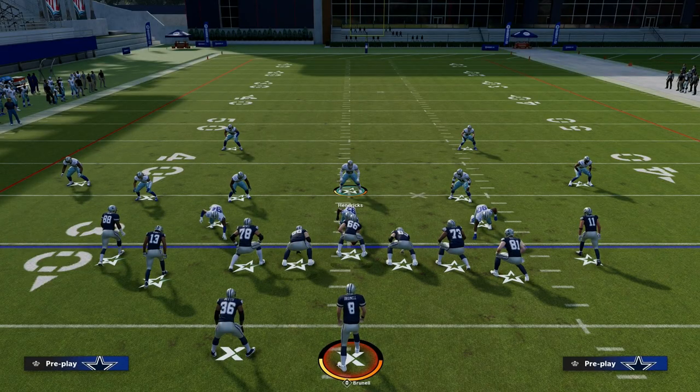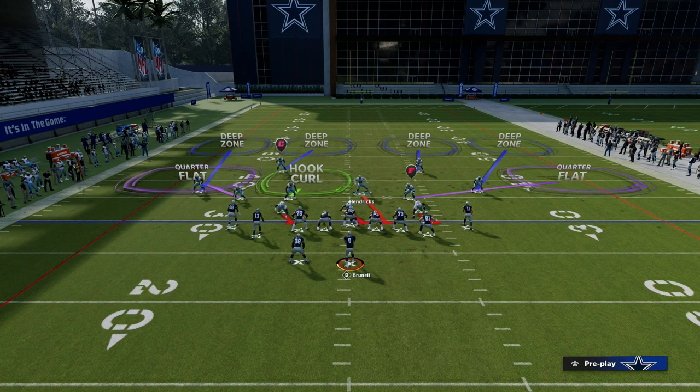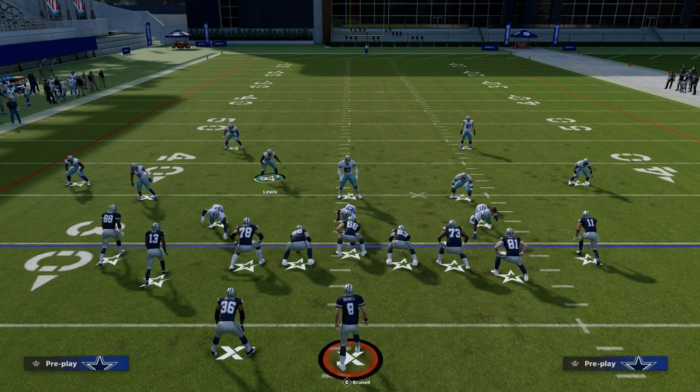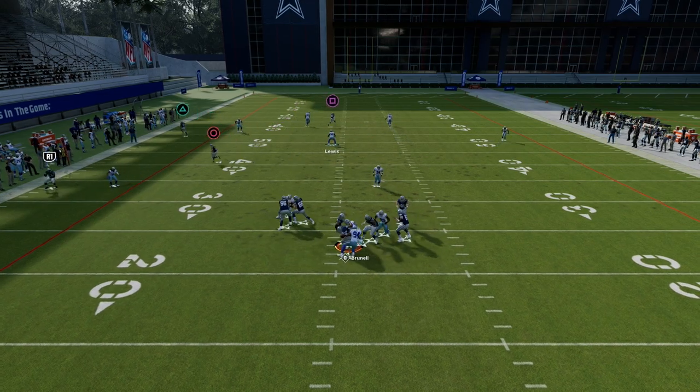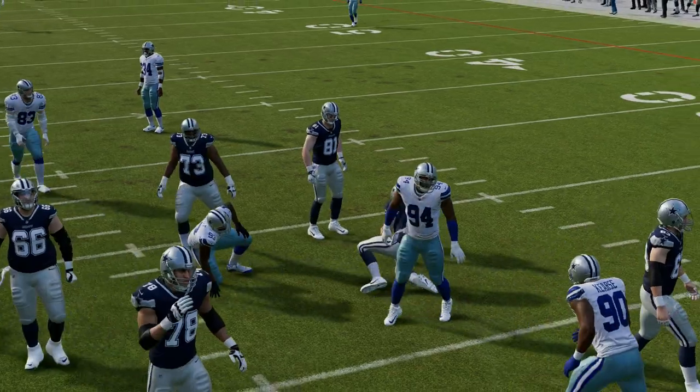Now if I add a fourth rusher — just blitzing this one extra guy — and user Lewis in coverage, watch what happens. You're going to get really good sheds. That pressure timer was significantly increased just by blitzing four people instead of three.